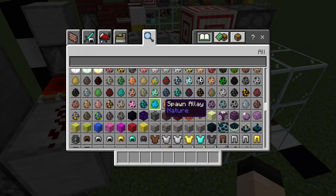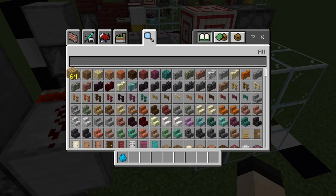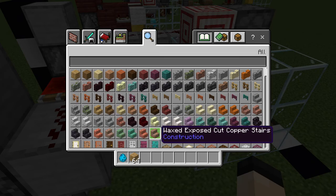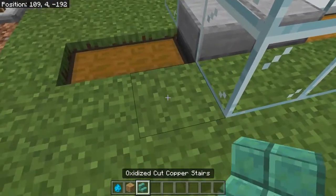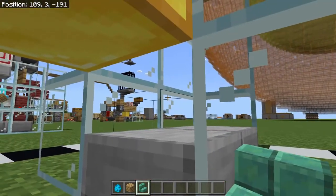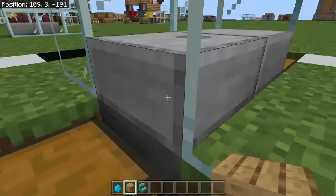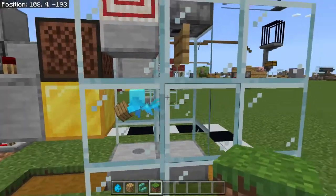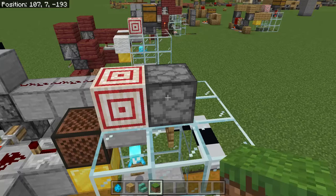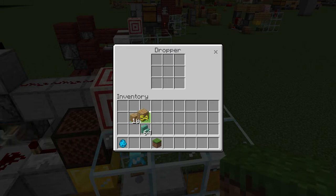I'll give a quick demonstration. We'll grab an allay egg, some oak wood planks, and something that looks really different — oxidized copper stairs. You'll want a little spot where you can get in. One of the conveniences here is that you can actually swap items for the allay at pretty much any time — just drop down and take what it's holding and give it something else if you've changed your mind on what it should be sorting. It's now got its item. This is kind of a slow sorter if you're just doing one.